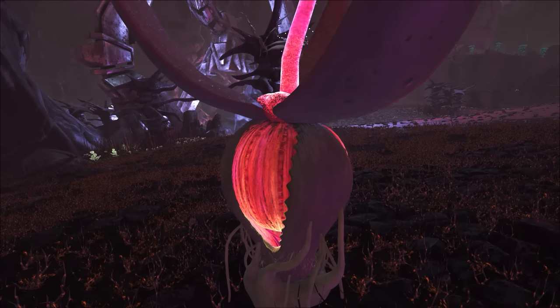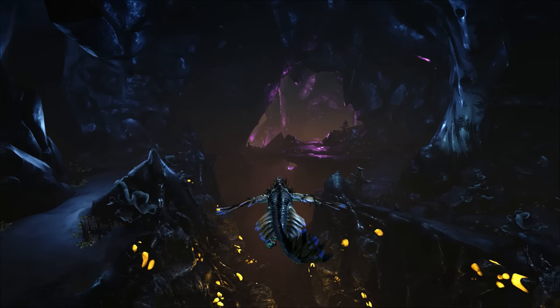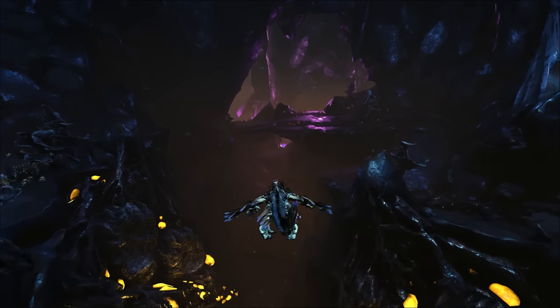When on Aberration, I recommend always paying close attention to your closest Plant Species Z, and it'll always help to keep some meat back for a quick time out.